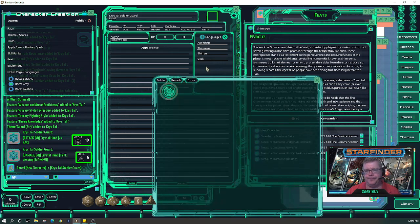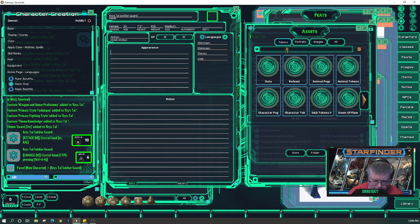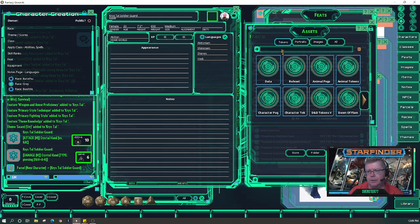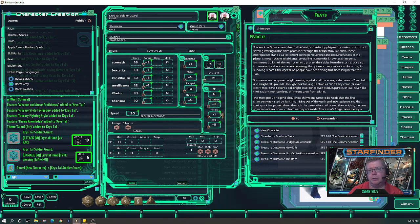Now go to the portrait — easiest way is to go to assets. See if there's a token first — there is, that's not bad. There's a token but no portrait for Shimreen. Interesting. We'll just click and drag the token over as the portrait. Good to go. She's set — she has everything she needs to start playing right now. Like I said, I personally go in and code everything, but it's not necessary to play.